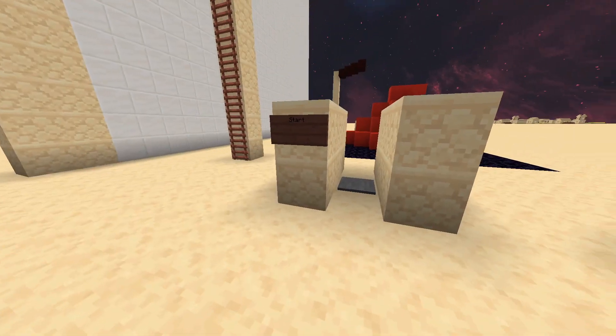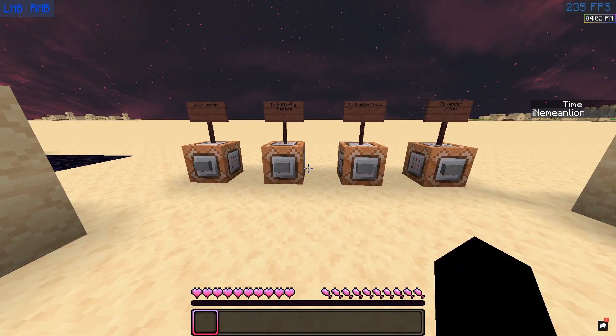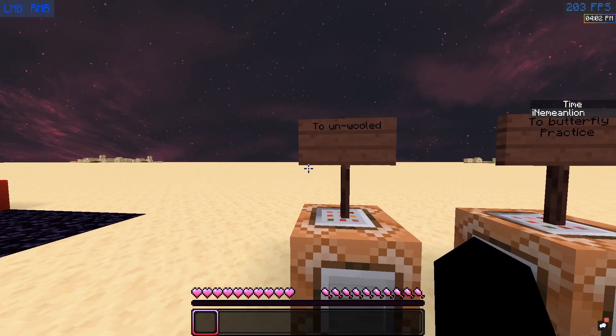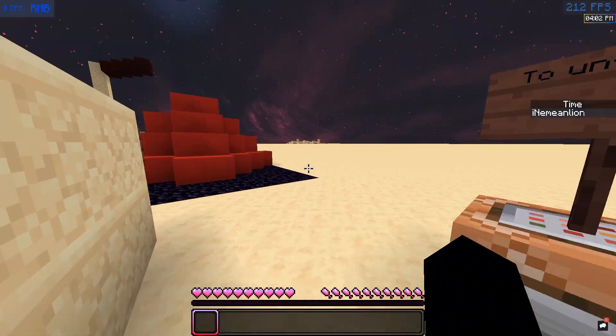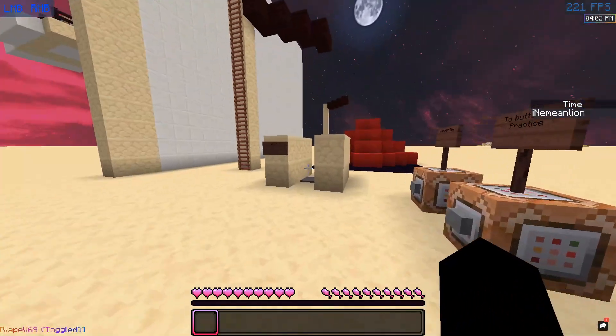So you hit that button and you should spawn there. I'm not very good at redstone, so it might not work. But you have blocking-in just here, then you have unold butterfly practice, bridge practice, and ladder clutching.